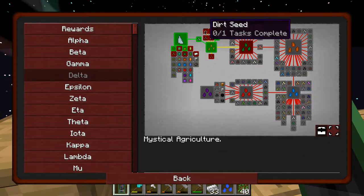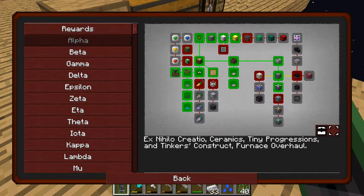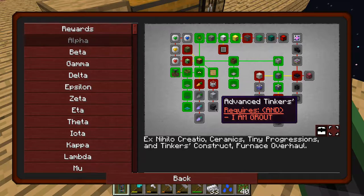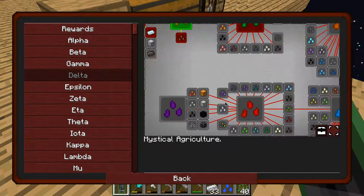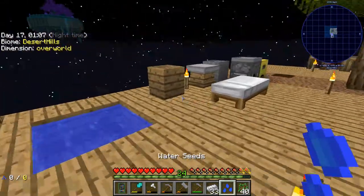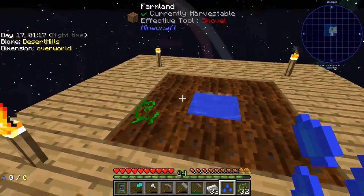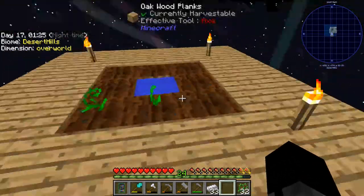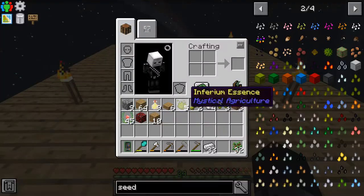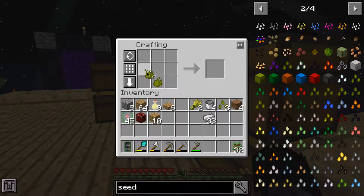And we'll make the dirt seeds because clay is gonna be so, so needed for some of the other advancements or achievements. For example, I'm gonna need a whole lot of clay for Tinker's stuff basically, and it can be a real pain to get. Okay, we need dirt - as I said already many times. Put that in. I guess we can plant this now. Ideally I would have separate growing things for just inferium and some for special seeds, but for now this should be fine. We can make one more seed which will be the dirt one, so that's cool. Let's make that right now - there we go, awesome.